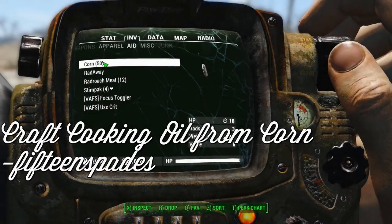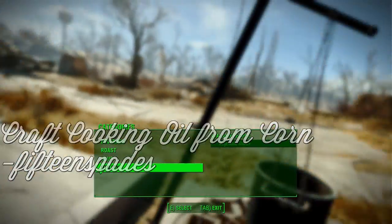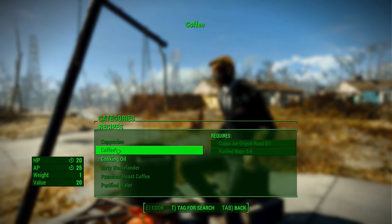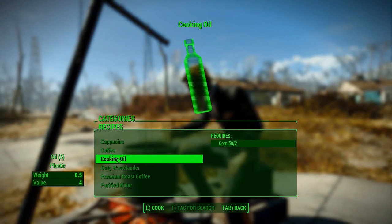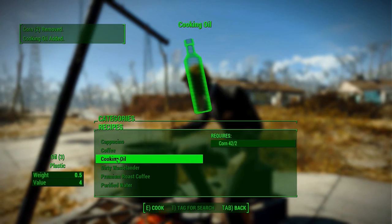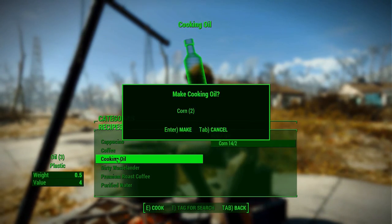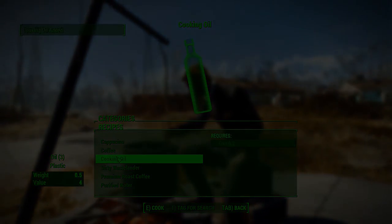Craft Cooking Oil from Corn, by Fifteen Spades, accomplishes exactly what the title implies. Found under the Beverages section of a cooking station, this wonderfully simple mod allows you to create one unit of cooking oil from two pieces of corn. Each unit of cooking oil created provides three units of oil. This tiny mod adds an immersive and realistic way to craft oil, which can otherwise be extremely difficult to find out in the wastes.